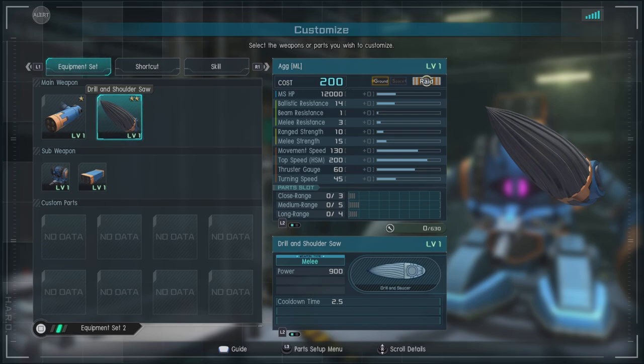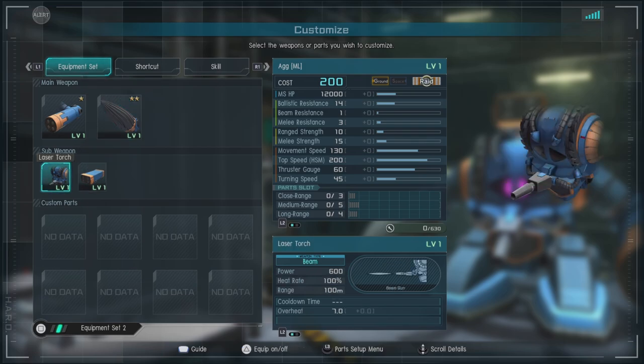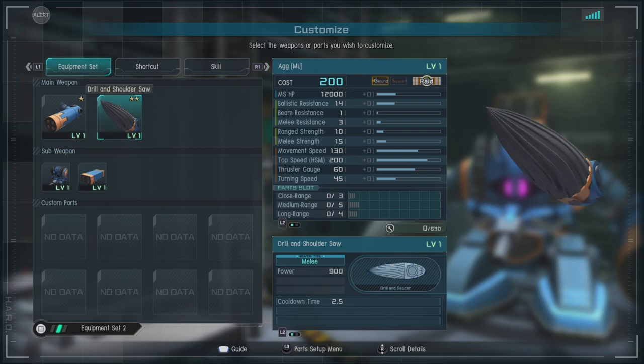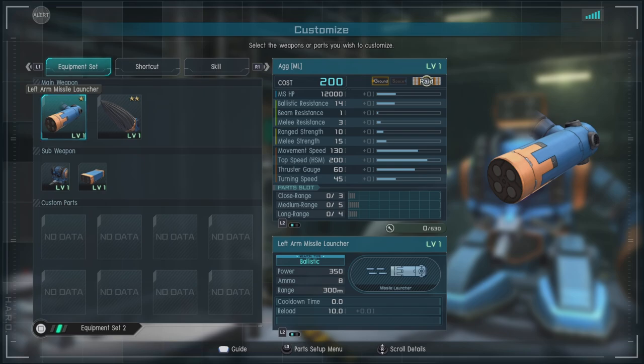Whenever you do an attack, you hold it out for a certain amount of time, and you can really catch people in surprising ways with this unit's melee. For other equipment, we have the laser torch, which does great damage but has pathetic range and overheats immediately. Then we have the head 4-tube missile pod, which is a slightly longer range, slightly less damaging version of the arm missile launcher.